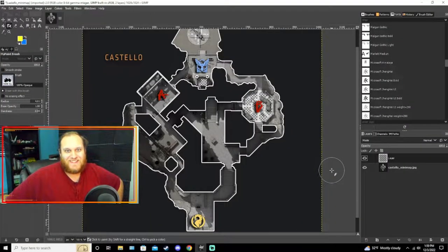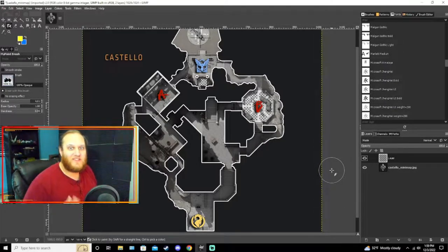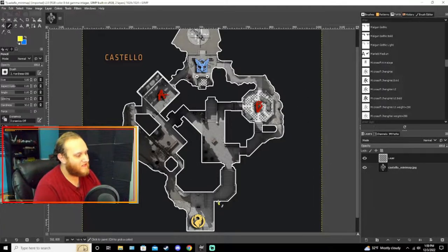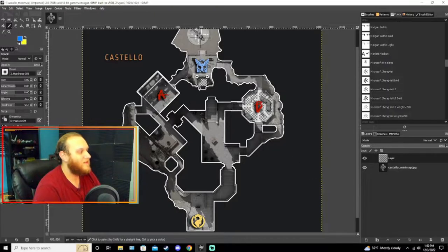What's up guys, it's your boy Stump and we're going to be taking a look at the map layout for Castelo so that way we could get an idea on how this map is going to play out. The breach starts down here at the bottom of the map and the coalition starts here at the top. Pretty standard.